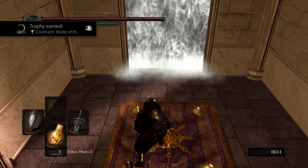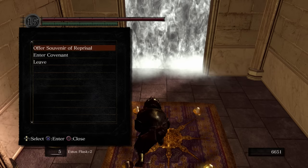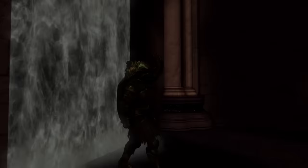So we're really just joining this to gain access to the covenant. We now have the blue eye orb. Basically, red eye orb — you just invade and punish whoever the hell you want. Blue eye orb, you punish sinners. Similar to the forest covenant, you've got to put that on. So if you want to level up this covenant, obviously don't kill the boss here. But if you don't care about the covenant and you're on your first playthrough trying to get everything anyway, traverse that light and beat his ass.